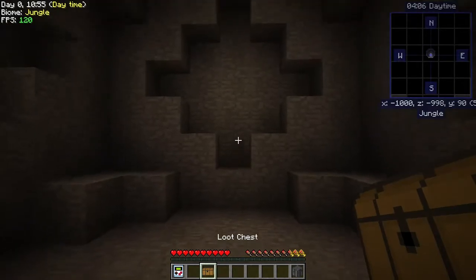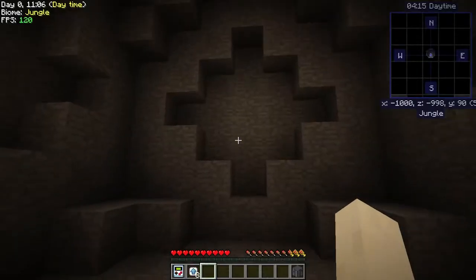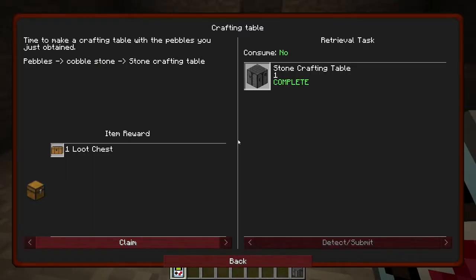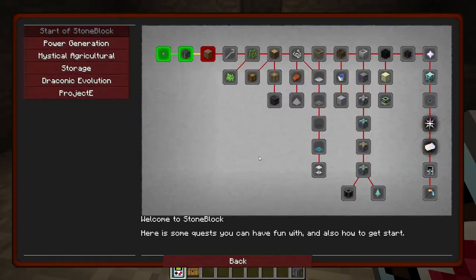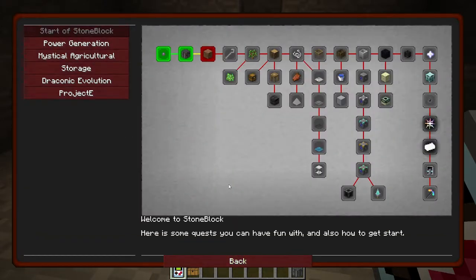Let's see what's in our quest loot chest here. Those are nice but I don't think they're gonna do us any good right this second. Let's go ahead and turn in this other one, get another loot chest, and see what the next quest is. The next one is to get 10 dirt - dirt can be attained by breaking blocks with a hammer. Craft a stone hammer and start smashing. The progression goes stone to cobblestone, cobblestone to gravel, gravel to dirt, dirt to sand, and sand to dust.